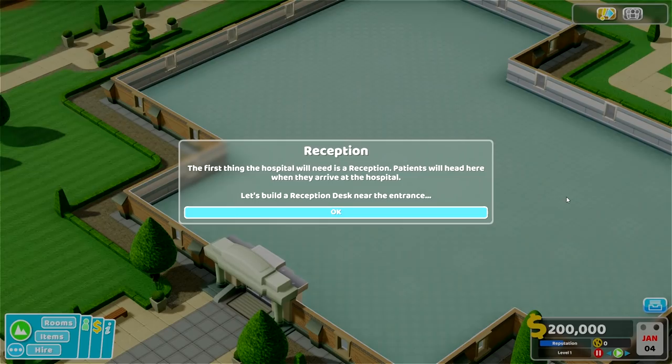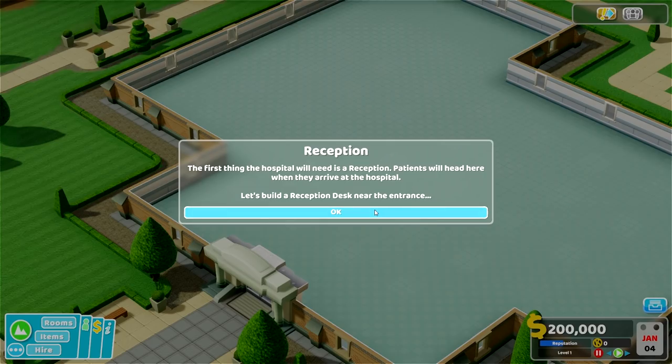So here we are in our very first hospital and as you can see it is completely empty. So we need to fill this place with doctors, with nurses, with patients and all of that kind of jazz. Now the first thing we need to do is build a reception. So let's go ahead and do that. And there is our reception desk.